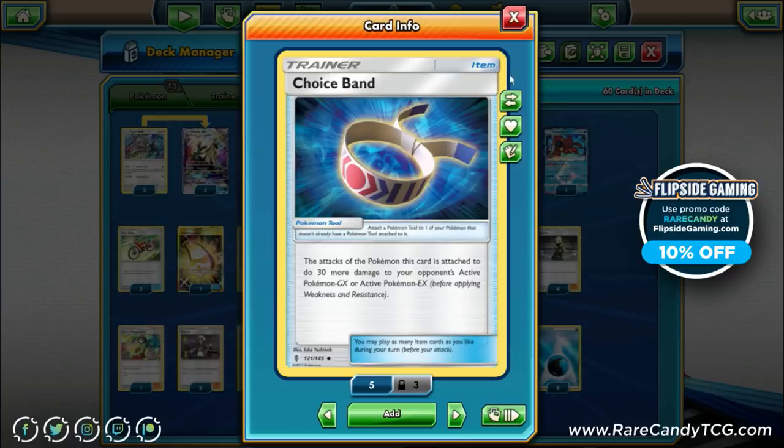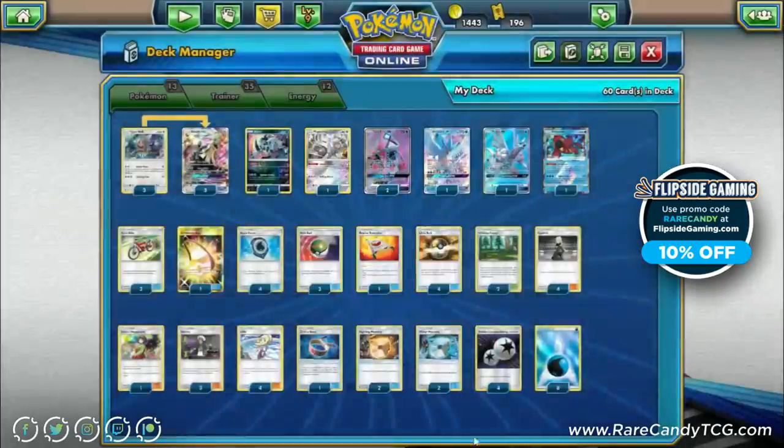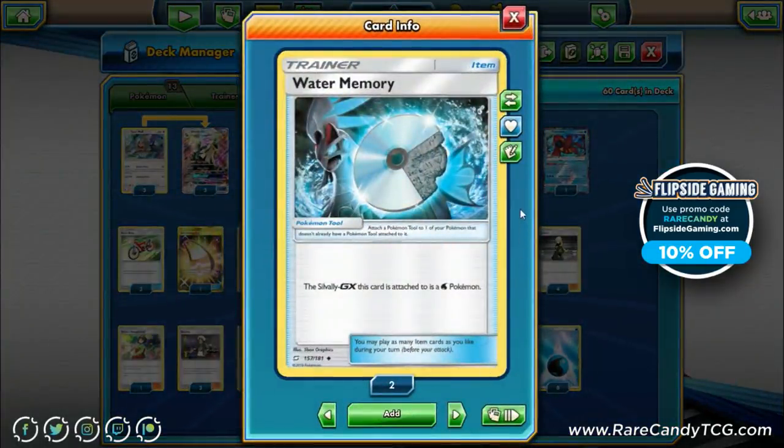We have two Fighting Memory — very important in the current metagame with lots of Pikachu-Zekrom and fighting-weak Pokémon like Zoroark running around. Slap it on Silvalli for a big one-hit knockout with Turbo Drive, turning an otherwise decent attack into a great one. We also have two Water Memory to make Silvalli GX a water type and use Aqua Patch on it. One card that almost made the list is Psychic Memory, which would help against Lucario decks — definitely worth considering as a cut in.